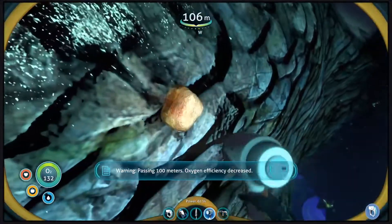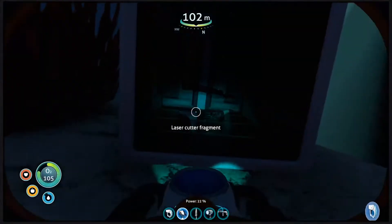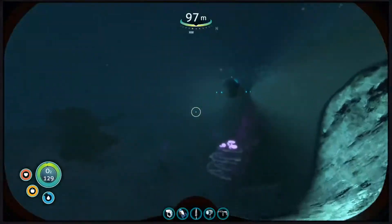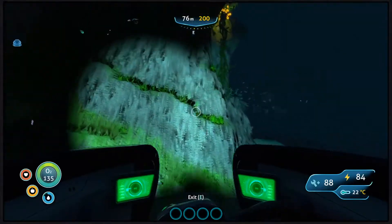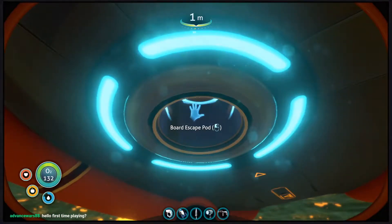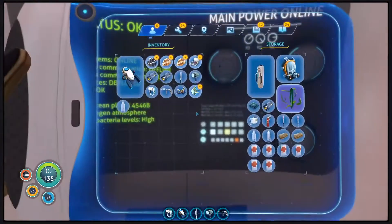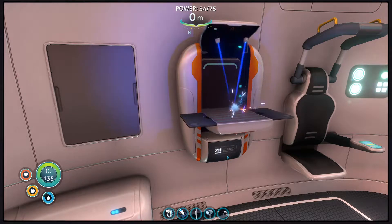Passing 100 meters — oxygen efficiency decreased. That was silver. Laser cutter — we need that. Silver, perfect. We may actually have all the materials that we need. This is technically my third time playing through it; every time before I haven't really gotten that far. Wiring kit — habitat builder needs the computer chip. I think I put that here. Yes. Excellent. Because now we've got ourselves a habitat builder.